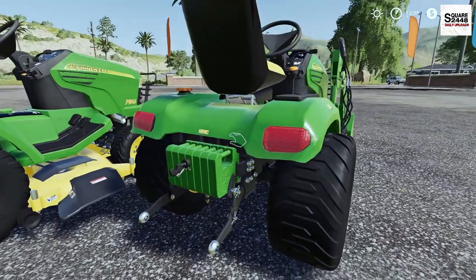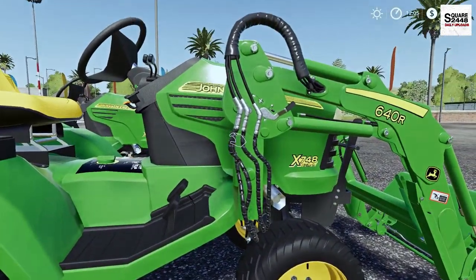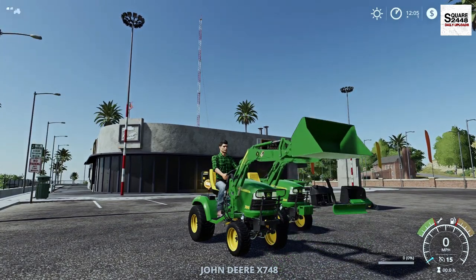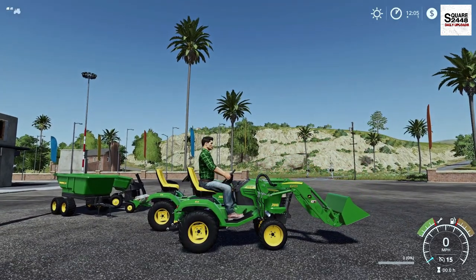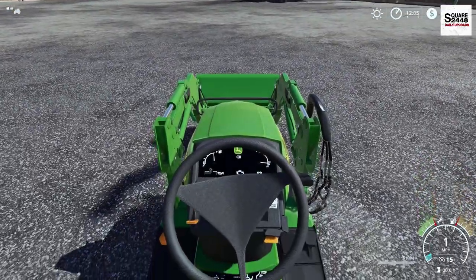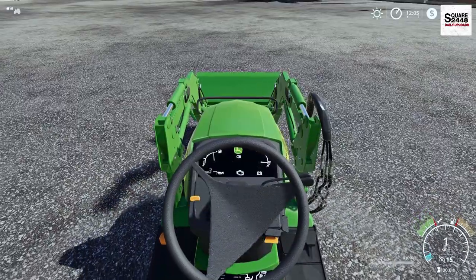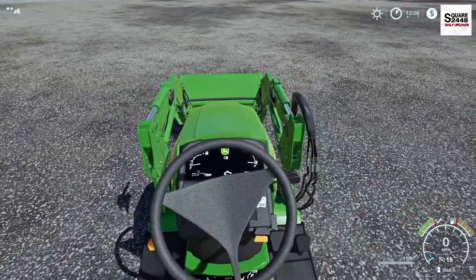Let's take a closer look. The detail is unbelievable — really like the wheels, and look at all the hoses. It is mouse-controlled for the loader, and it does reach pretty high. There are a few lights on it as well. In first-person view, we have working pedals — everything works, which is a pretty neat thing.